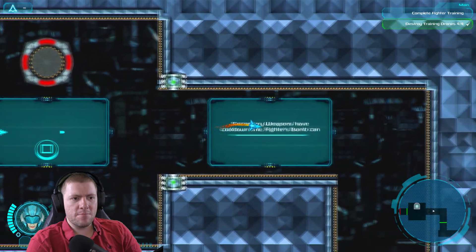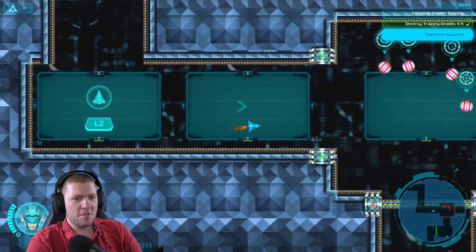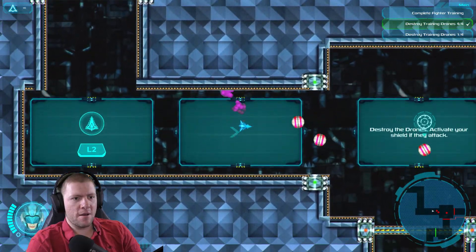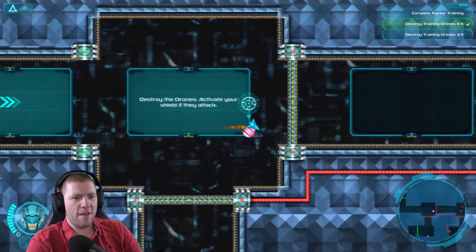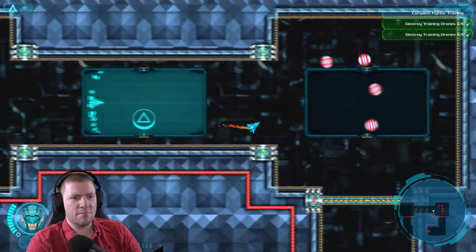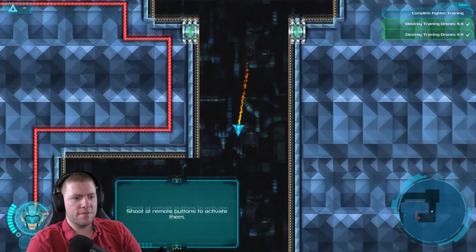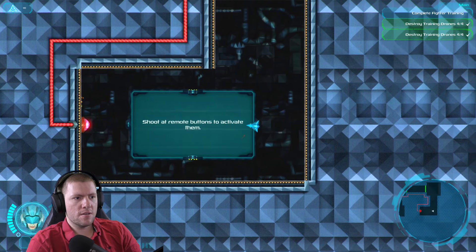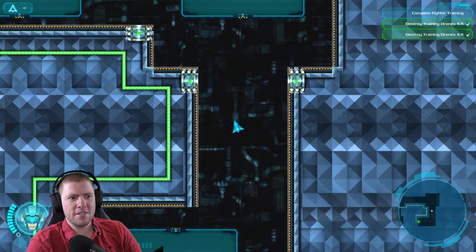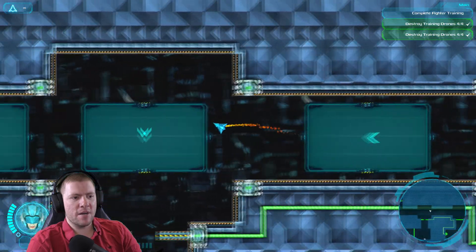When I loaded this up, it asked me to pick between modern controls and non-modern controls. Apparently the non-modern controls mean every ship has a different control scheme. I went for modern, where every ship uses this control scheme — move with one stick and not the other. It's not that I'm bad at aiming; it's because there's gravity and you're basically always moving, which just makes it that little bit harder to control.